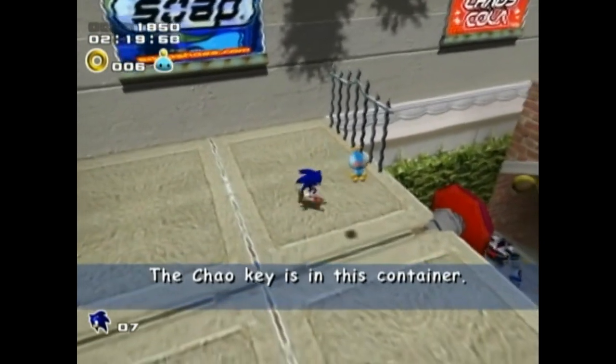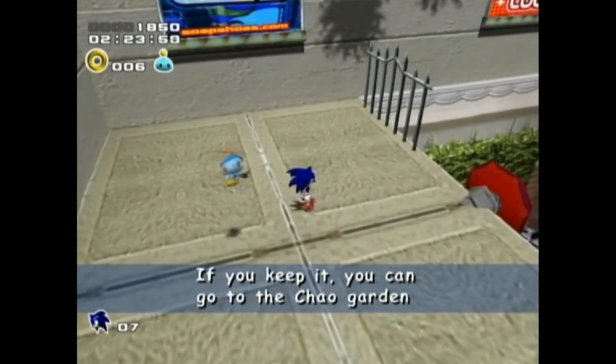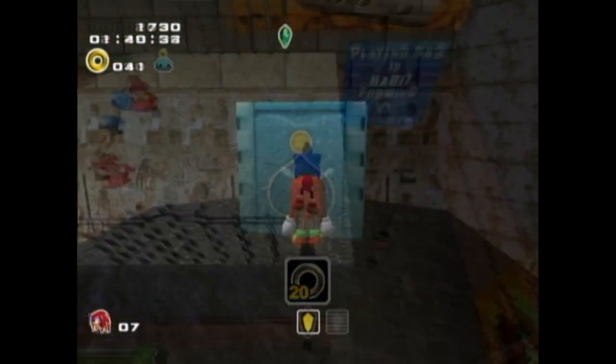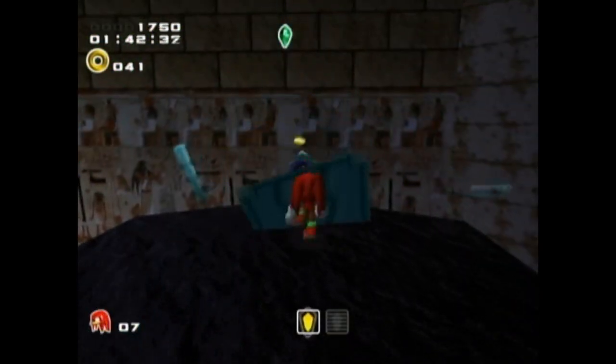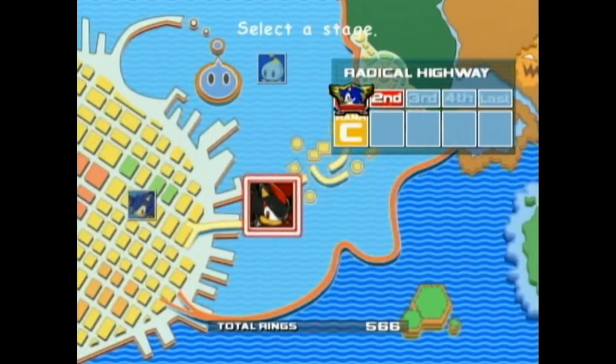The Chao key is in this container. If you kick, you can go to the Chao garden before you finish the stage. Nifty, right? They're pretty easy to find. And once you've got a key for a character, you can use that character in the Chao garden. Now go into the stage select screen.